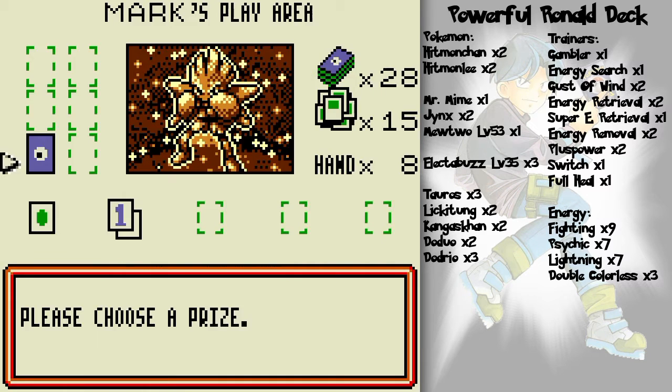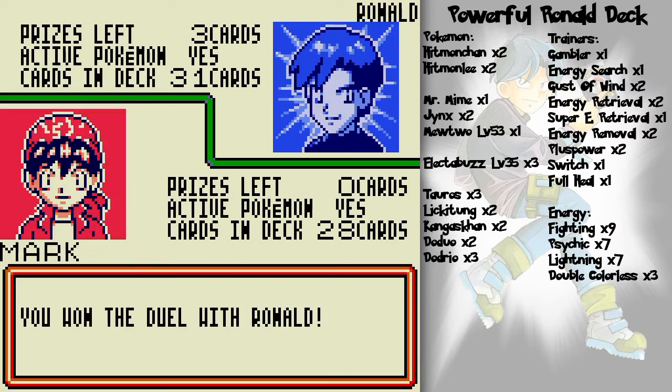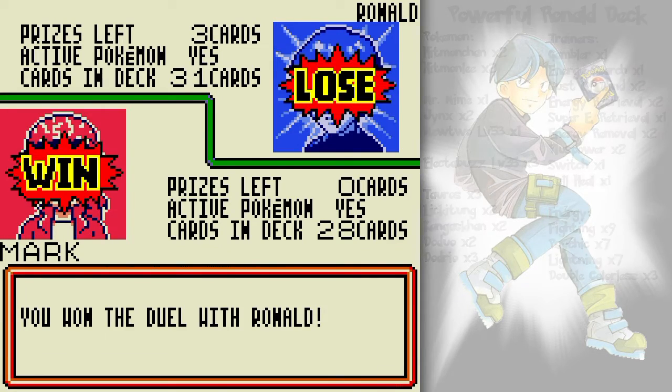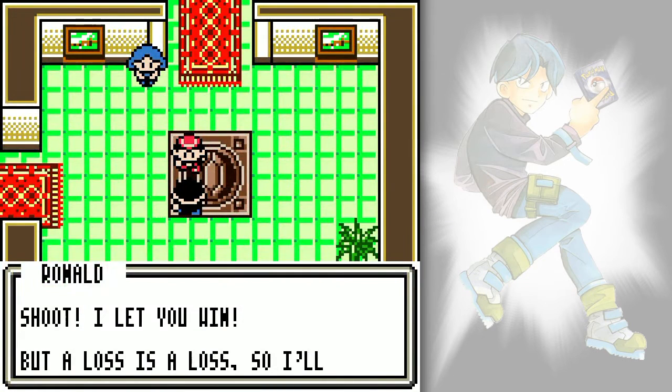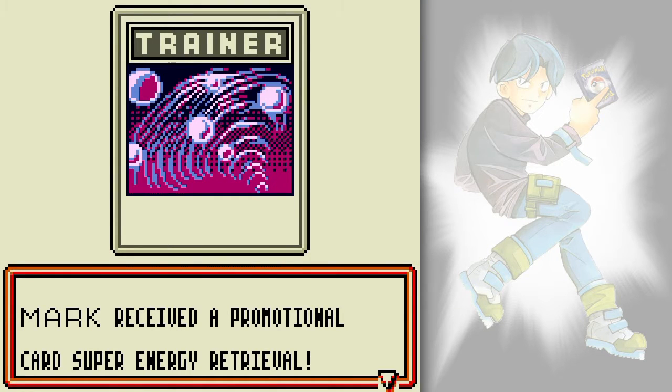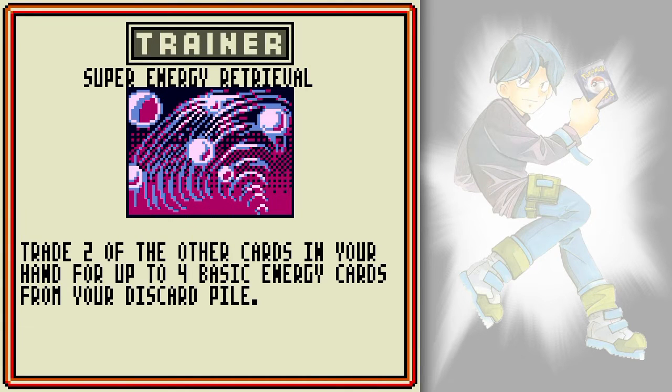The final prize — another rival battle has been won! He says 'I let you win,' sure, but a loss is a loss. He gives me the Legendary Super Energy Retrieval — a more powerful version of Energy Retrieval, basically.